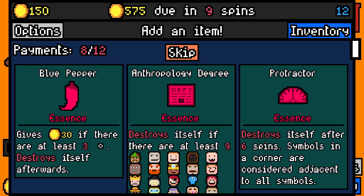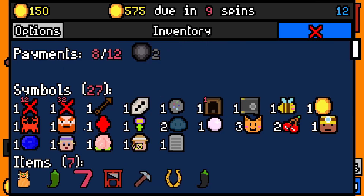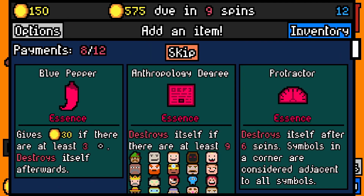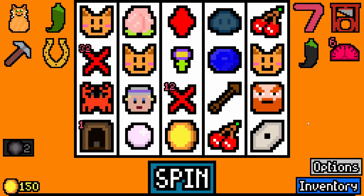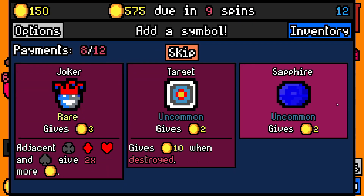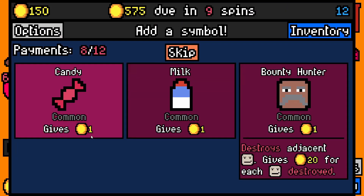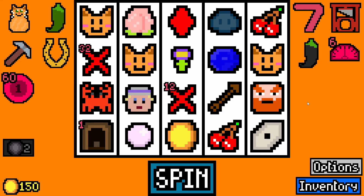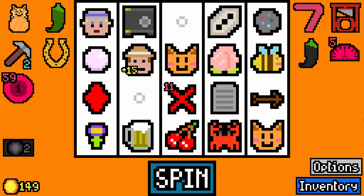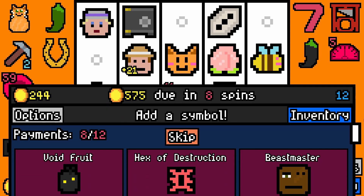Anthropology degree is nice, but so is protractor. I'm not going to have nine humans with the way my board is set up - I've already got four. I'm going to take protractor essence in this case, and that's just going to give me 60 coins over a few turns. As much as I would like to take the joker, I'll take the sapphire there. And small symbol bomb. Beer. Go geologist! That was good - he's on 23 now. Very, very happy with that.